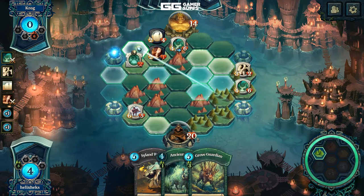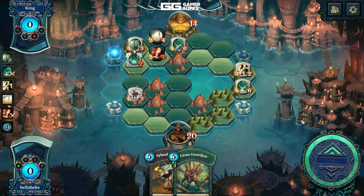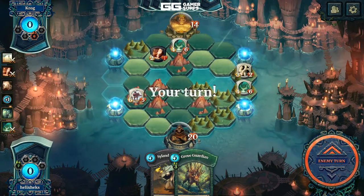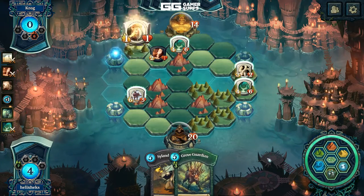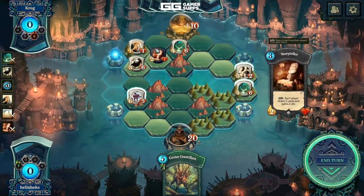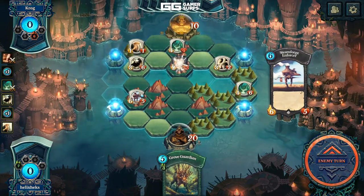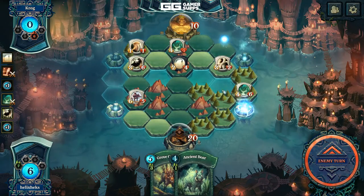I'll put this up here. Put down my ancient boar, might as well move up one. This way I can start putting some pressure on him - the whole point of the game is to kill him. I have to deal 14 damage to him straight up. He did destroy both of them so I don't even get the extra well up here, which is pretty disappointing. I'll do plus one. Put a skyland warrior there so in case he kills this guy, I can still gain this one. It was a pretty bad idea for me to put the 6/5 as my fairy collector - he collects the fairy for me.